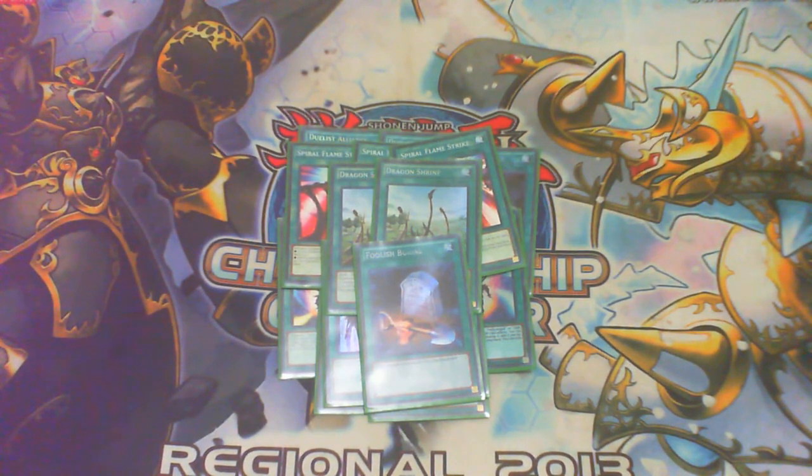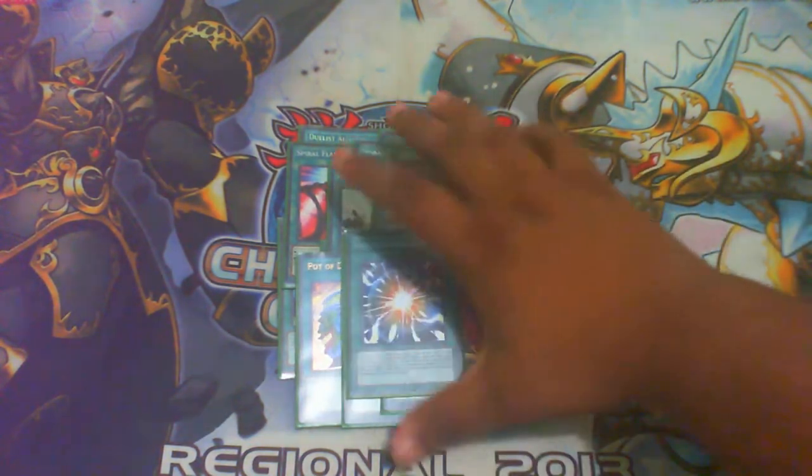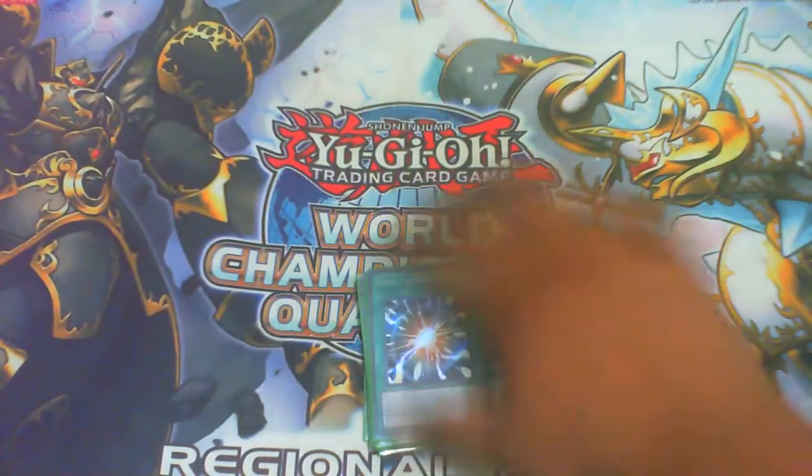One of the most amazing cards in the deck is triple Pot of Desires — cannot miss with it, simply amazing and beautiful. You don't lose anything by playing this. Super Poly is the last spell card, and remember Gate Zero searches for it so you don't have much to worry about.